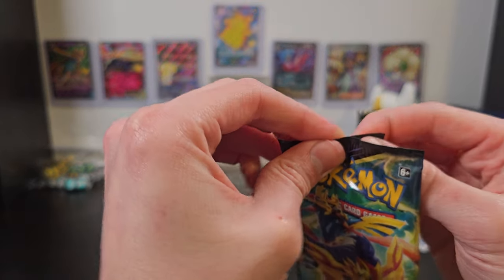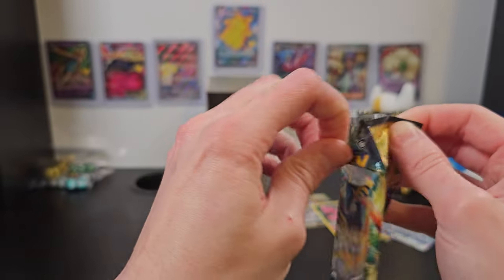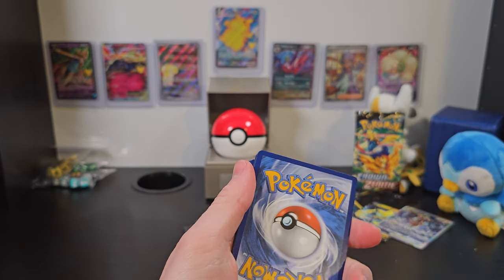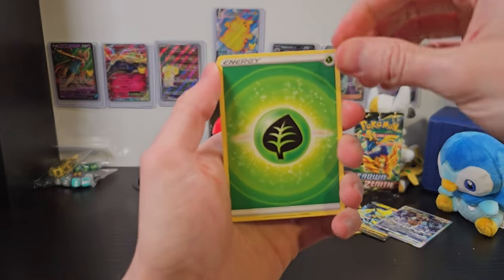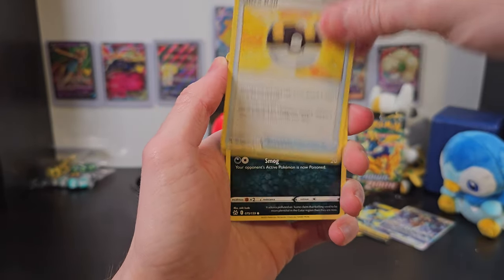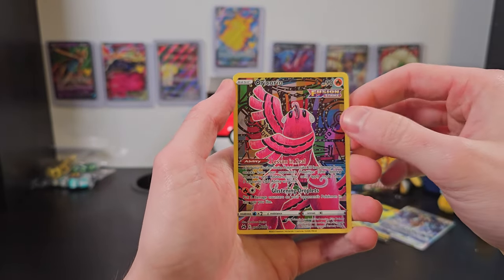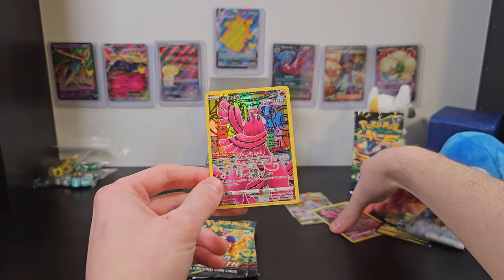We'll get into the next booster. You know, I think I'm getting better at opening these packs. If you watch some of the first few recordings, I can't say I opened them that well at all, but I'd like to think I'm getting better. What do you guys think? Let me know in the comments. We've got Energy, Energy Switch, Croagunk, Ultra Ball, Koffing, Bidoof, Salandit, Purrloin, Grubbin, another Full Art Oricorio, and Bellibolt — that's really cool. We've got two Full Art Oricorios now.